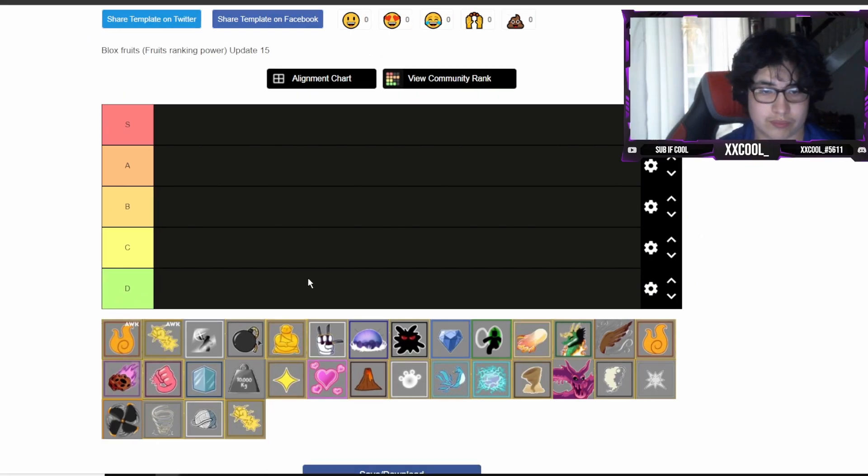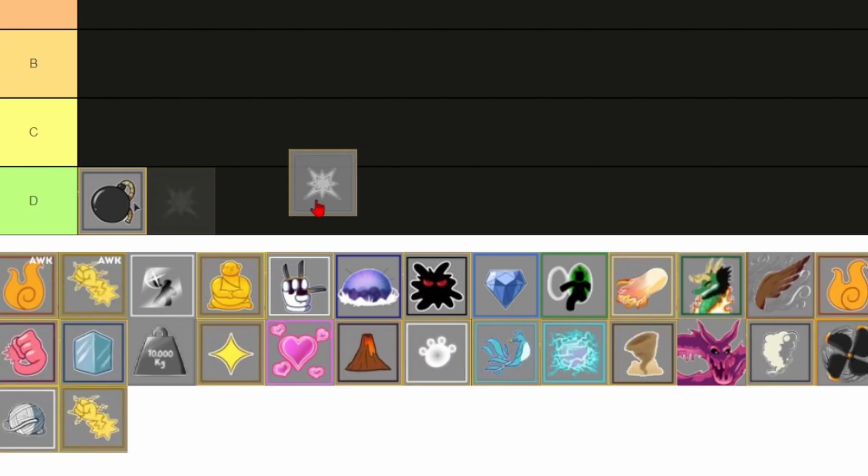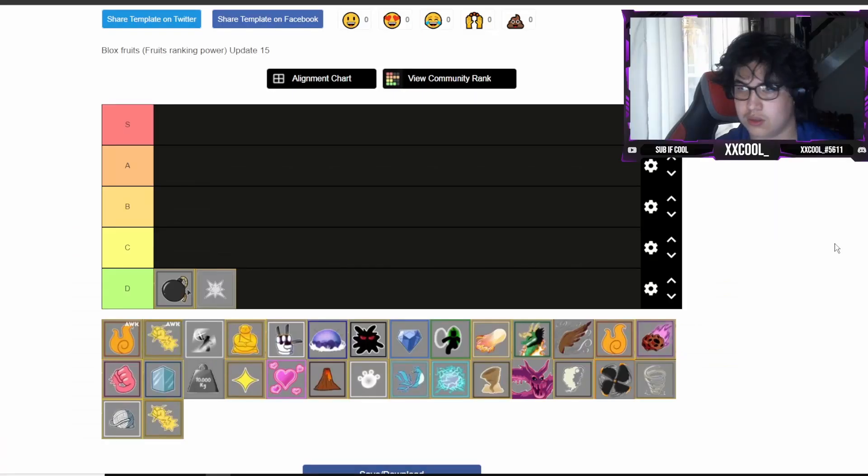Starting off with the Bomb, we're just gonna speed run the first ones - you guys probably already know. This is gonna be based on PvP and grinding. So Bomb is D tier, Spike is D tier.